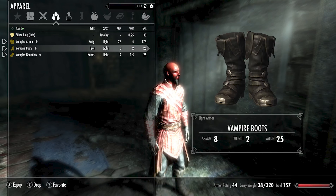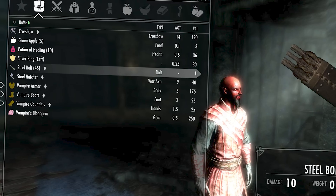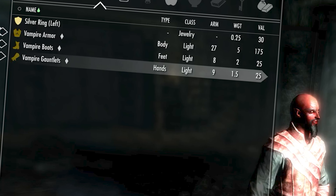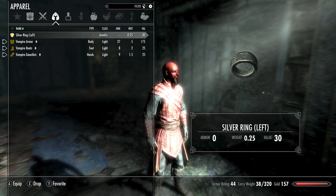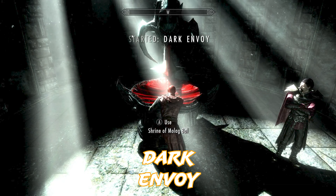Using Alternate Start you're also going to gain a bunch of items and equipment that relate to the beginning you selected. For example, if we chose to be a necromancer we'd have necromancer-based items like mage robes. Since we chose the vampire, we have these vampire items and armor.